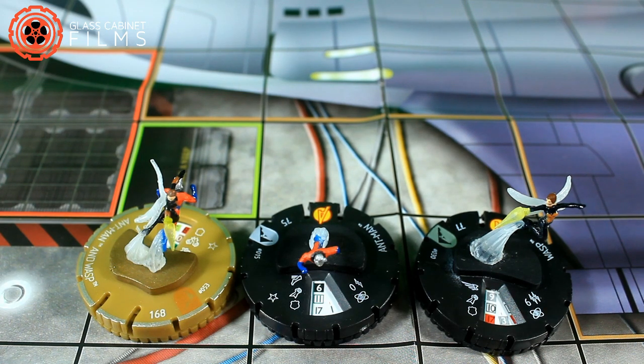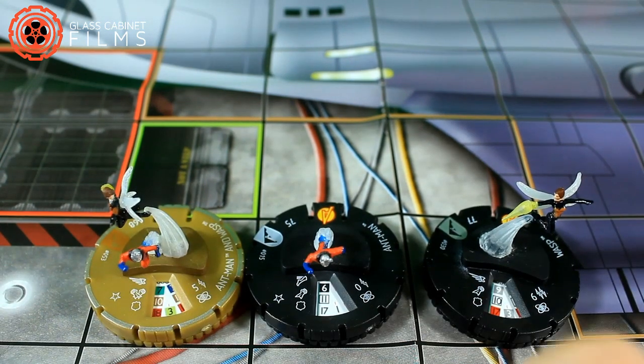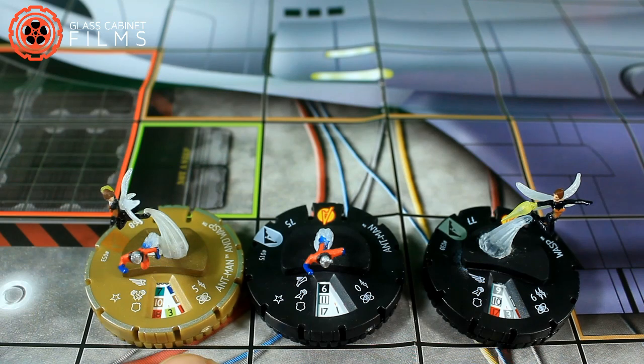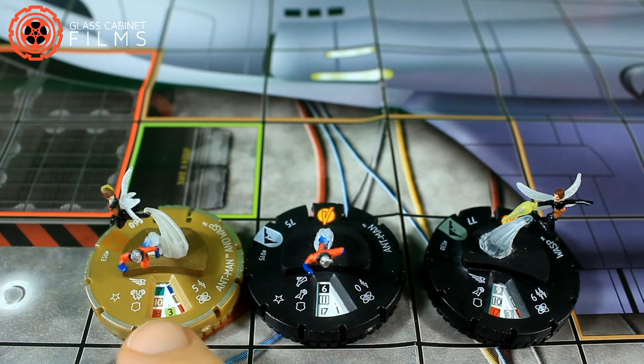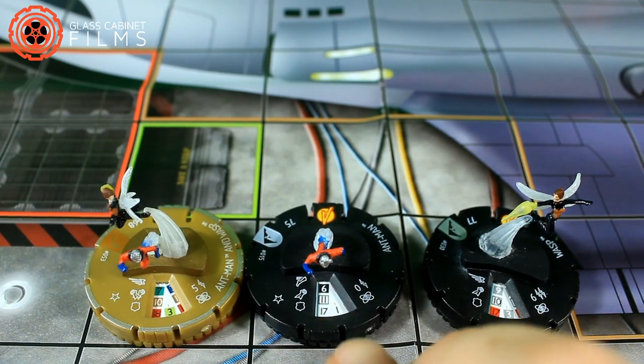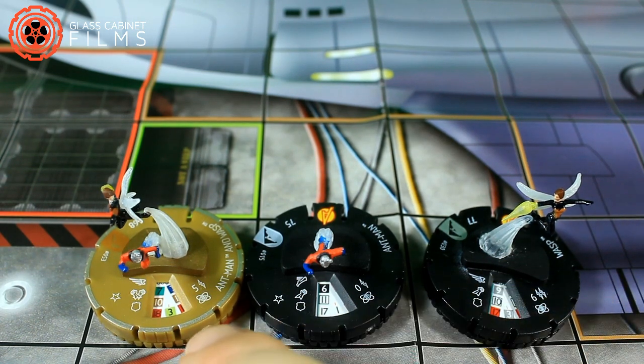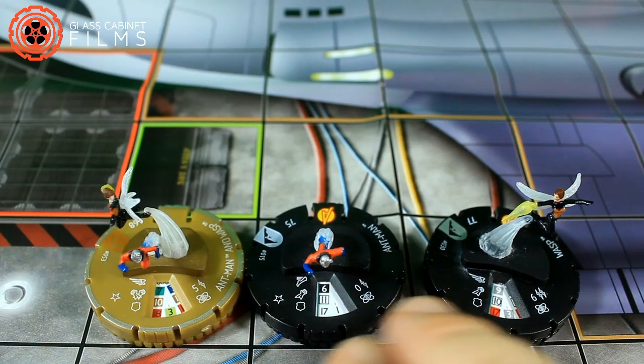However, when you read the merge ability, the only way these two Ant-Man and Wasp figures can merge into the Ant-Man and Wasp duo figure is if previously the duo figure split into these two figures — then later they can merge back. But they can't start out that way.